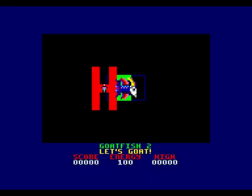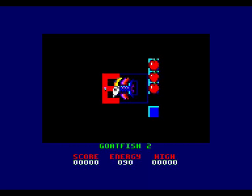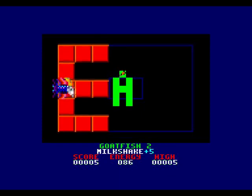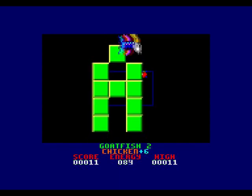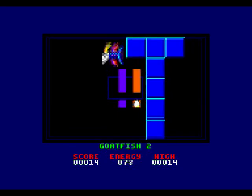Press any key. You go down into the ocean and what you're supposed to do is collect things. All this fruit gives you extra energy.